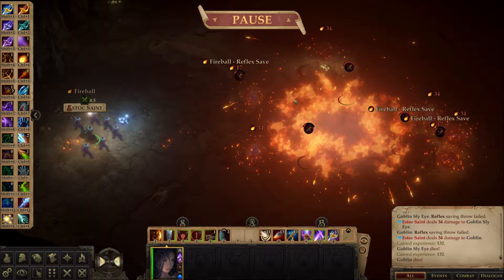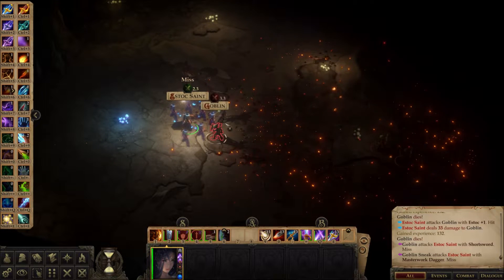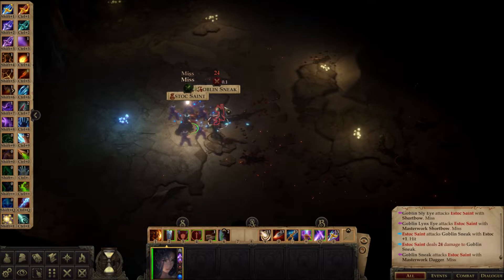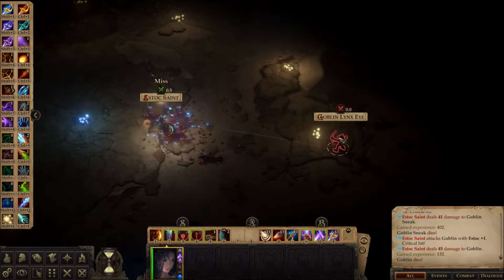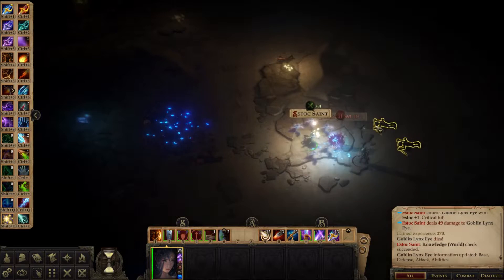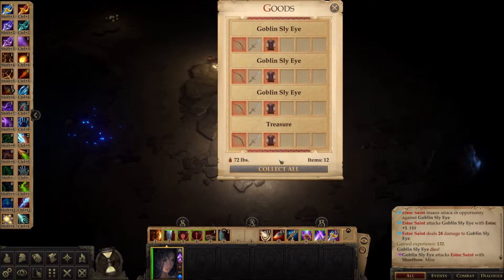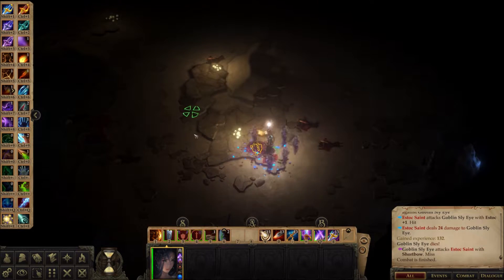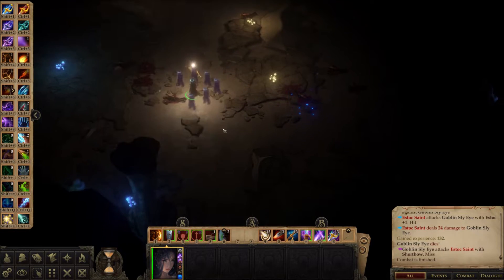That was a really nice hit. I'm still going to use sneak attack in that range. Another nice stab — you see we do nice damage even without the crits, and that's really because of that force damage we're getting. You can look at the treasure they have, but they don't really have anything else. Got the stairs.